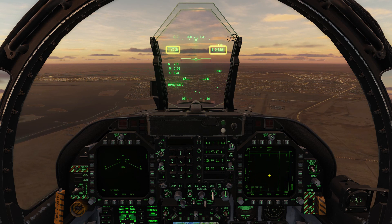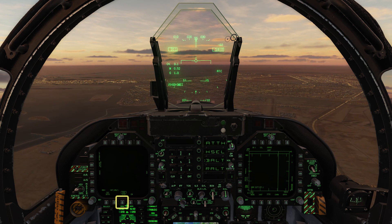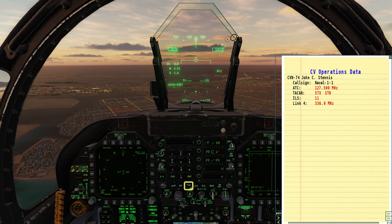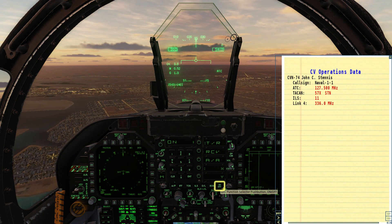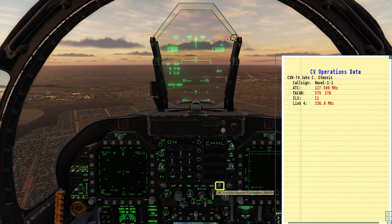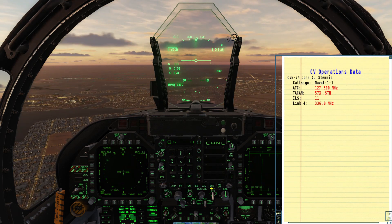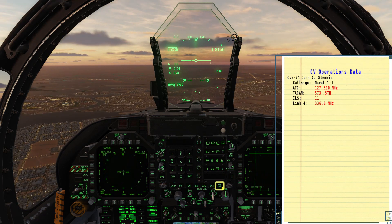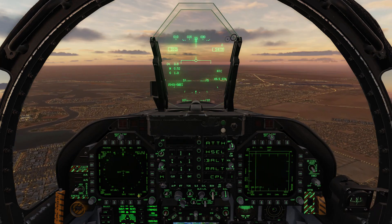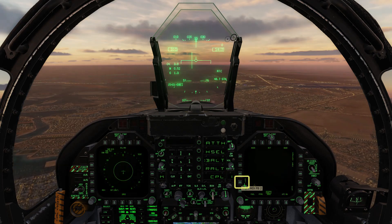Begin at roughly 300 knots and 6000 feet. Use auto-throttle and altitude hold to maintain this. Bring up the HSI on the left screen, then bring up the kneeboard. Turn TACAN on and enter the channel number. Turn ILS on and enter the channel number. Press data link once, turn on, and confirm the channel number. Enable TACAN on the left screen, and then ACL. Bring back the regular HSI on the right-hand screen.